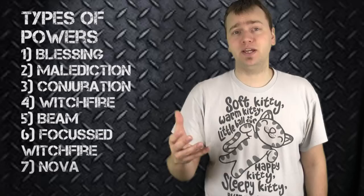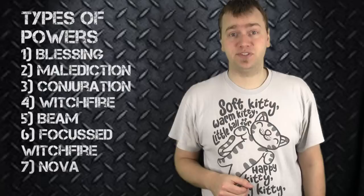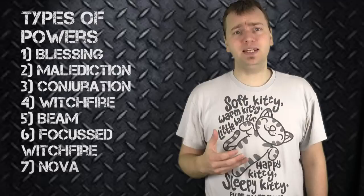The first type is called a blessing. Just as the name suggests, a blessing gives a bonus trait — some type of bonus. It could be a better armor save, a better ballistic skill, or better cover — either to the psyker, the psyker and a squad, or a squad within a certain distance of the psyker.